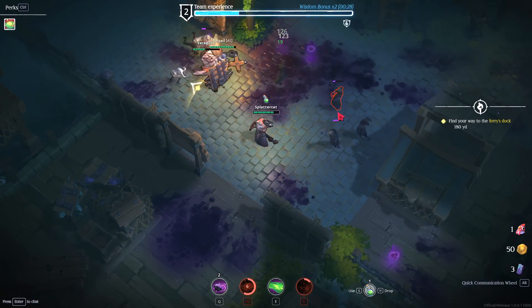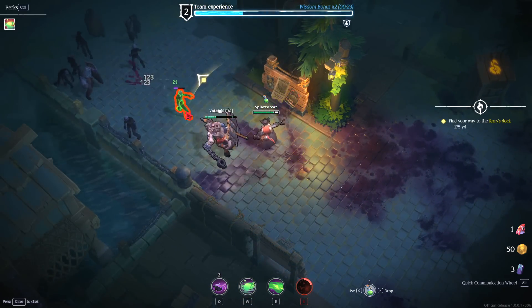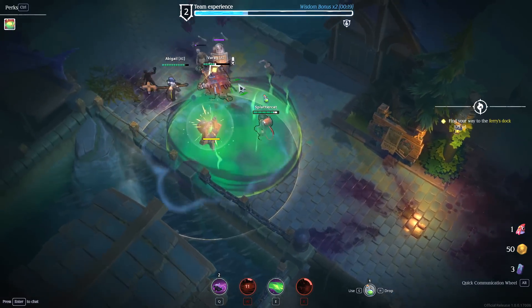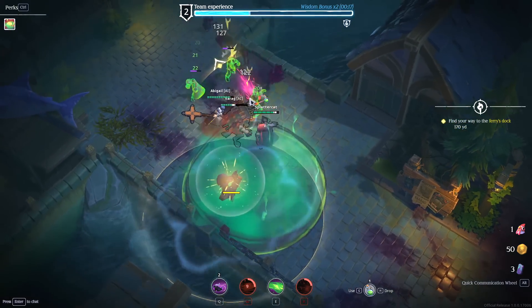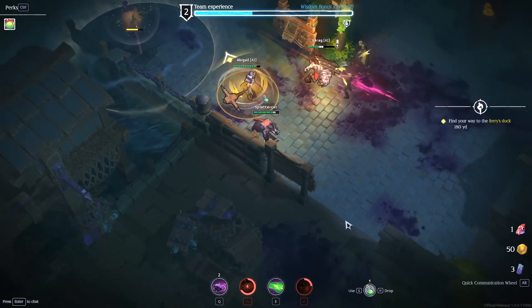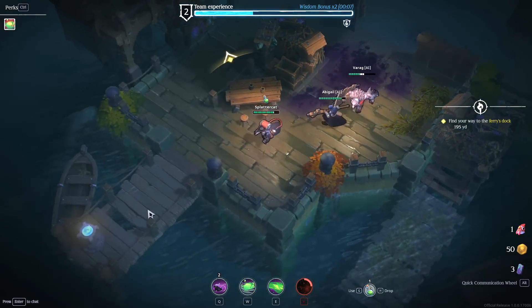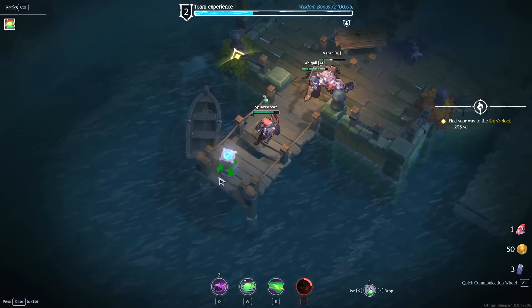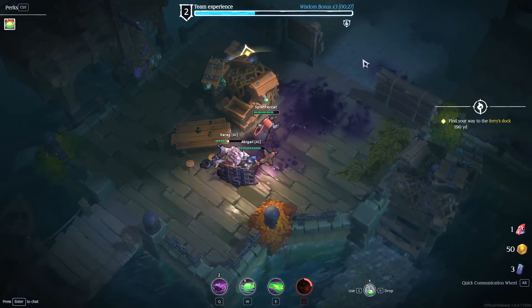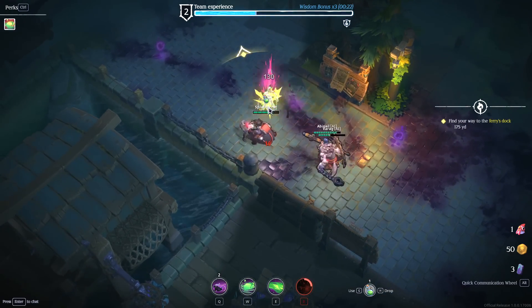If we can pull some of the enemies back, that'd be great. I was a little worried about the sheer volume of damage we'd been taking. My AI companion has knocked them all out of my AoE — feels bad. What's down this way? Any treasure chests? Another wisdom bonus — I'll take that for sure. More wisdom bonus — it stacks. Now we've got times three instead of times two.